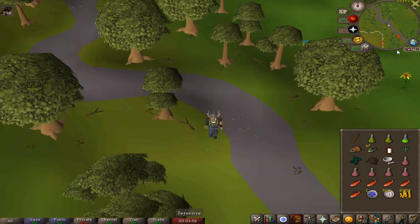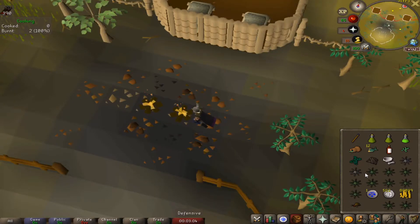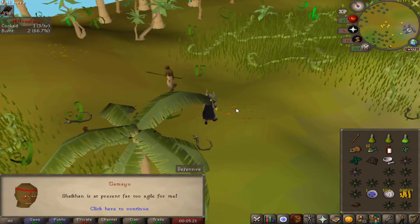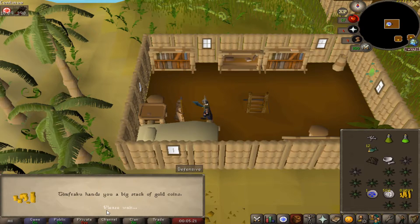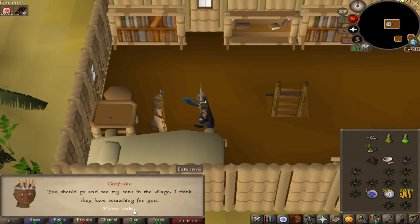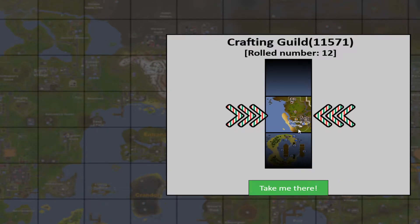Picking up where we left off — fish a karambwan, and don't burn it this time. There it is! Got a couple just in case. Talk to Tamayu, talk to Tinsay, talk to Tiadeche, back to Timfraku — and that's the quest complete! I didn't realize you get such a variety of XP rewards. That's nice, and that's also another chunk unlock.